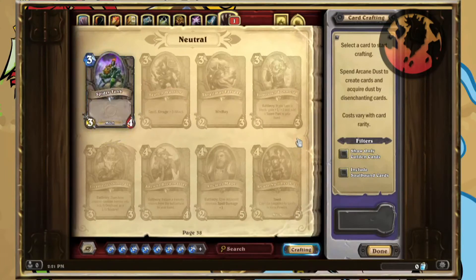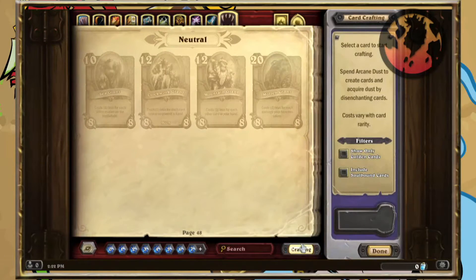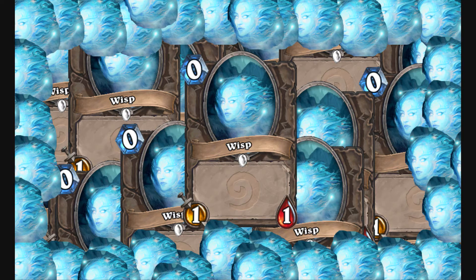First, let's go over things you don't want in your collection. These are the cards that don't belong — the ugly ducklings that deserve to be turned into dust, that delicious substance that crafts the new cards you actually need.